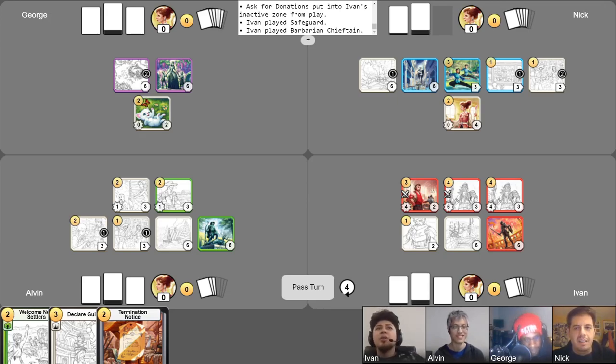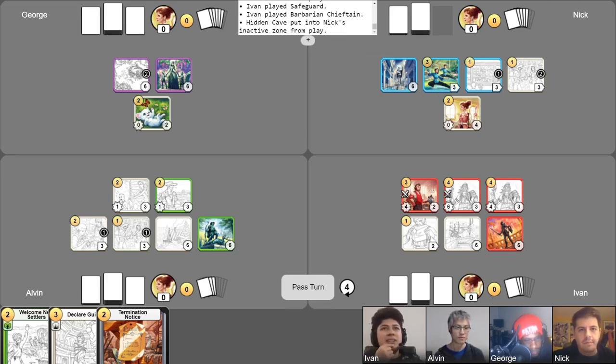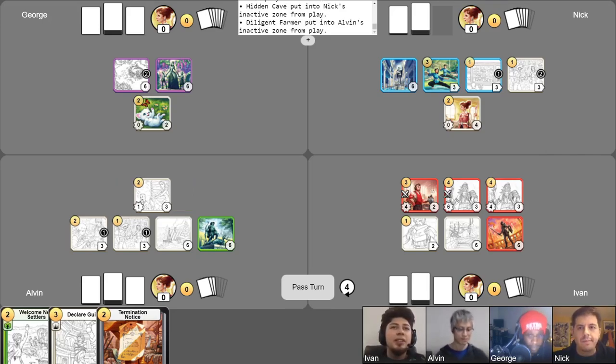I really wanted to attack Alvin, but this is a very juicy counter right here. So I'll run this Barbarian Chieftain into this location. Do I want to attack Alvin's denizens? I think you should just keep him on nothing so he can't get any points. Definitely I'll run this denizen into the Farmer. This Grendon's going pretty low health. I think I'll end like that because I'm going to be taking too much damage to my Grendon. I'll end my turn and score three points for the Barbarian Chieftain that was already in play.